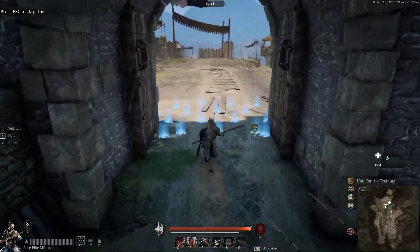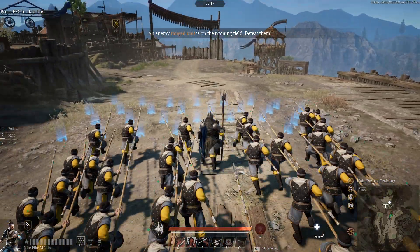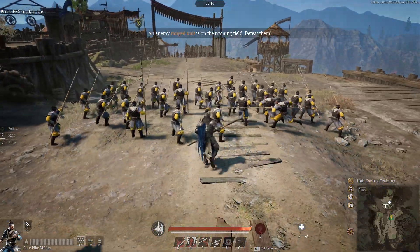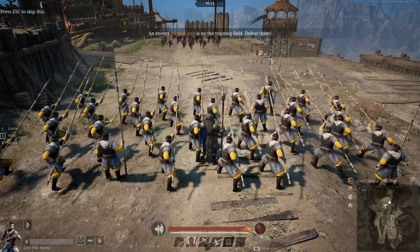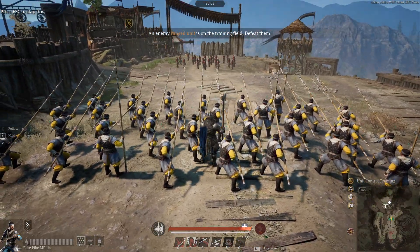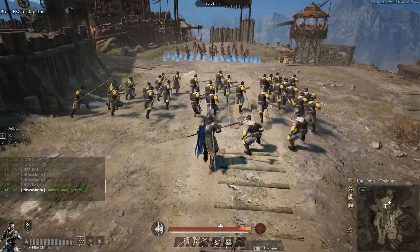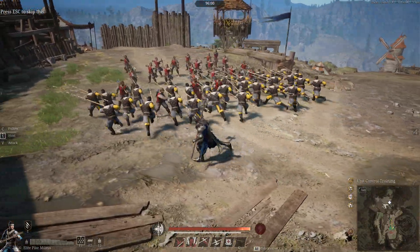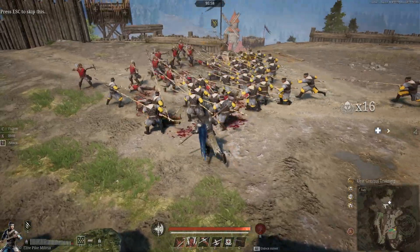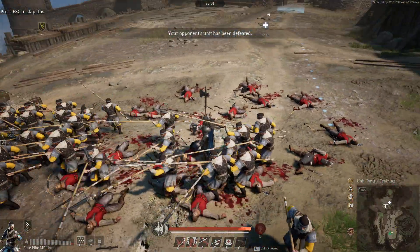First we have the pikemen line. I'll be using pike militia for an example. Pikemen, like most units, have very little protection against range, so always avoid getting shot. They are an offensive type unit — they mostly deal damage, so you always want to put them in a situation where they can deal damage.